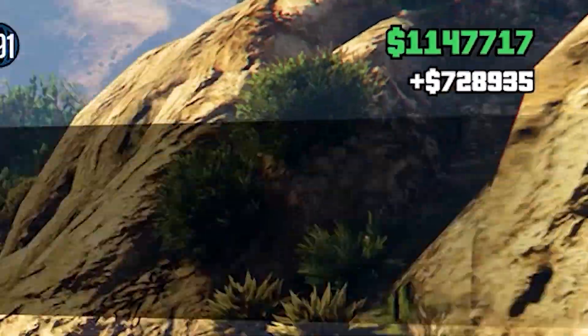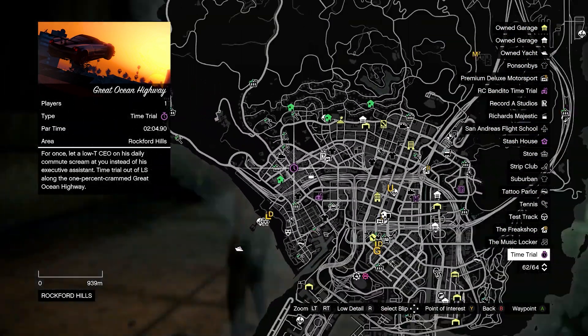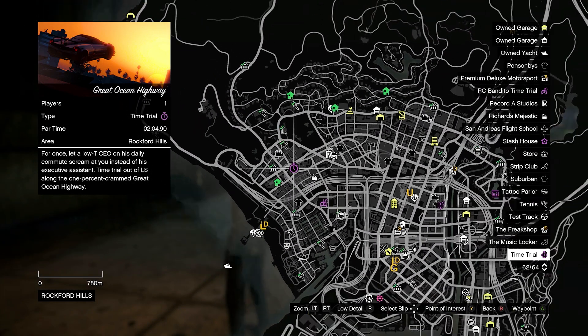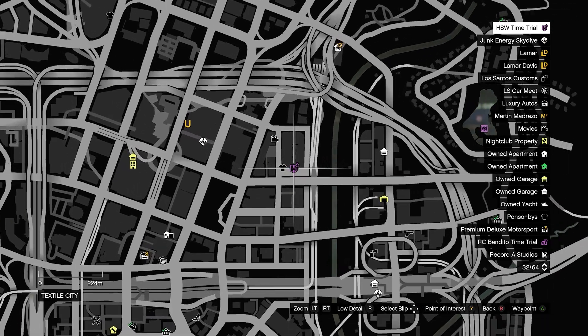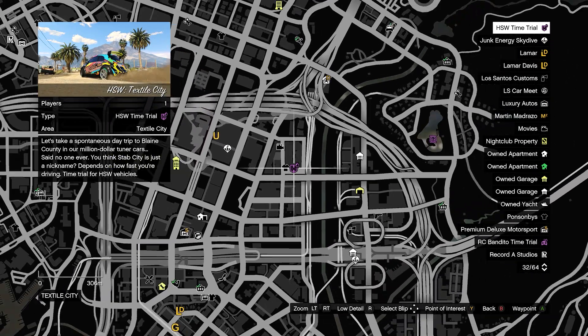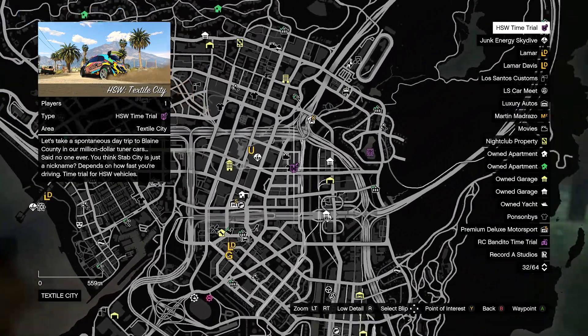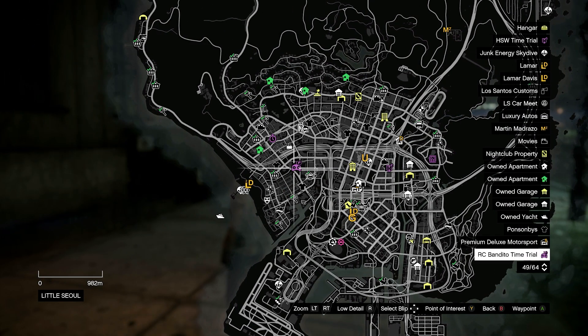That brings us to our time trials of the week. We have the Great Ocean Highway time trial with a par time of two minutes and four seconds — beating it rewards you $100,000. We also have the HSW time trial Textile City, which is one of the more fun HSW time trials, and beating its par time rewards you $250,000.